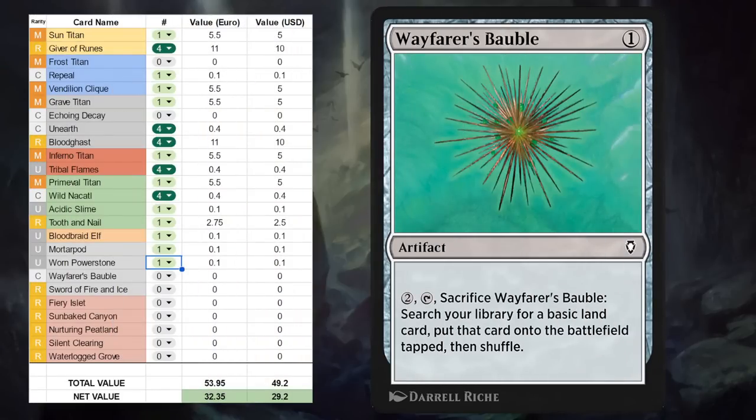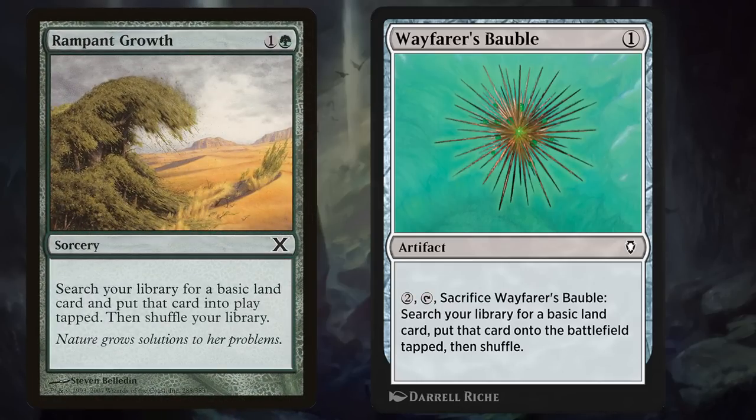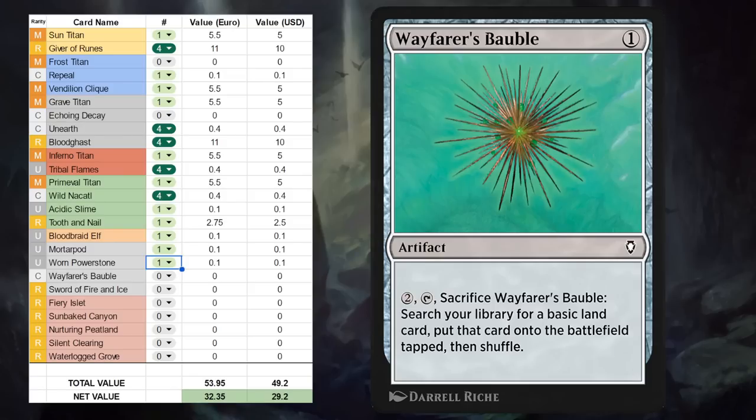Next up we've got Wayfarer's Bauble — a one-mana artifact at common that can be sacrificed for two mana if we tap it to search our library for a basic land and put it straight onto the battlefield tapped. For non-green decks this could be a way to basically Rampant Growth on turn two if you don't have anything else going on on turn one. It's an effective way to ramp, but still probably not going to see play in Historic, so just a one-off for Historic Brawl decks.